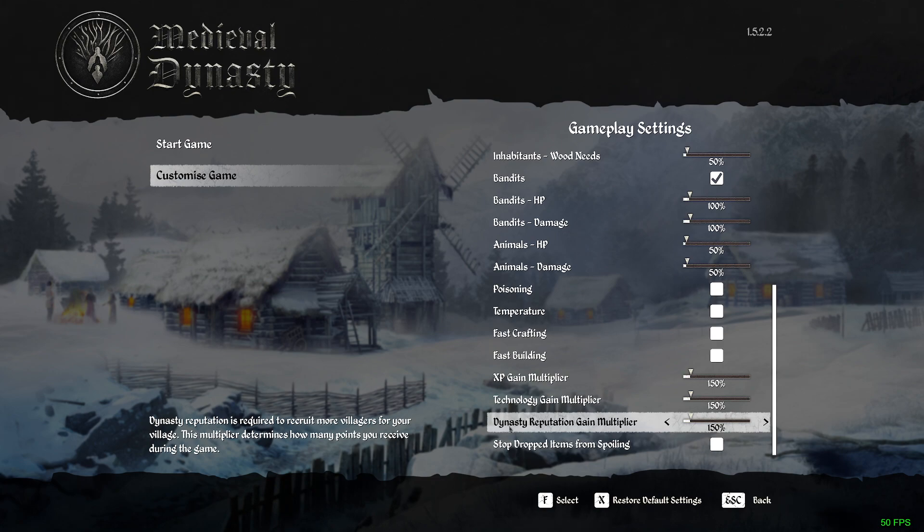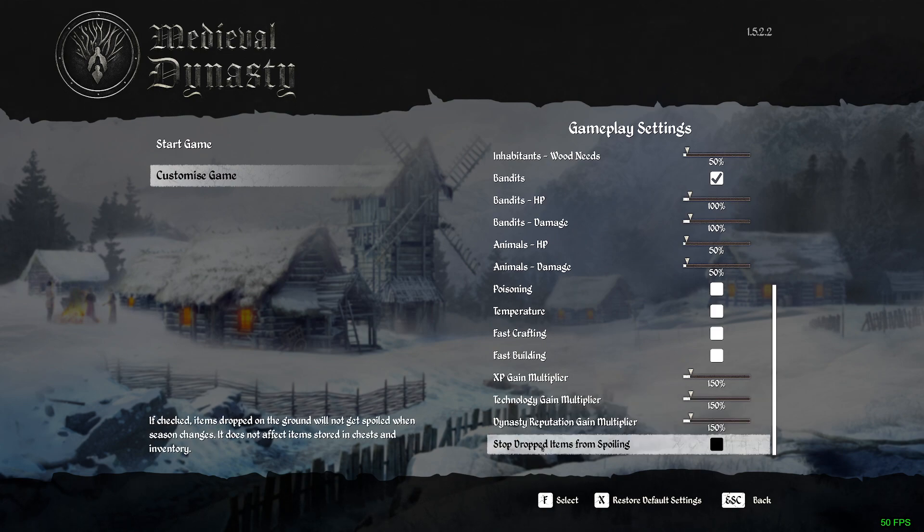I play very easy right at the very beginning when I start a game, then once I get used to it I adjust it to make it a little harder. The bottom option here — if you have this checked, if you drop an item on the ground like food, it will not spoil. But it does not affect the stuff in the chest; items stored in a chest will still spoil after time. If you check it, it'll stop ground-dropped items from spoiling at the change of seasons.